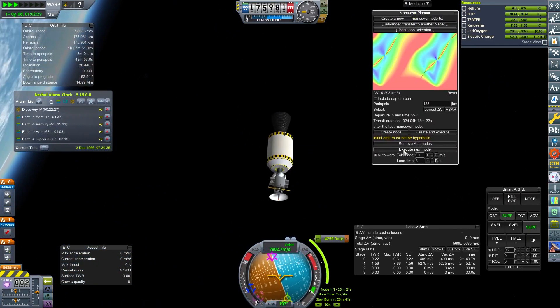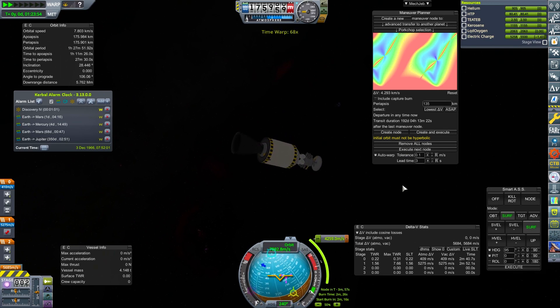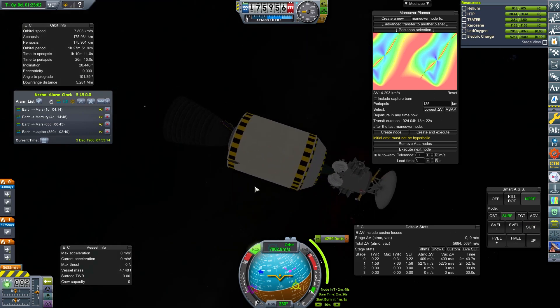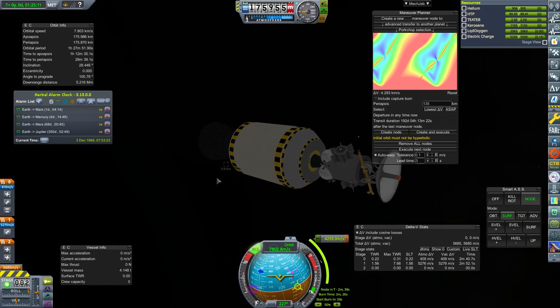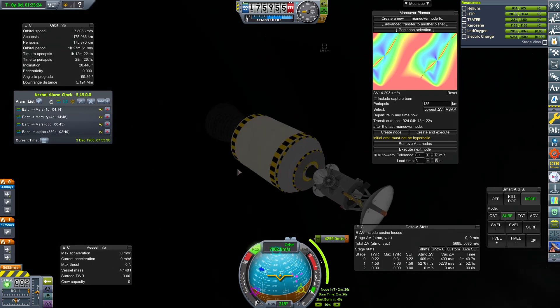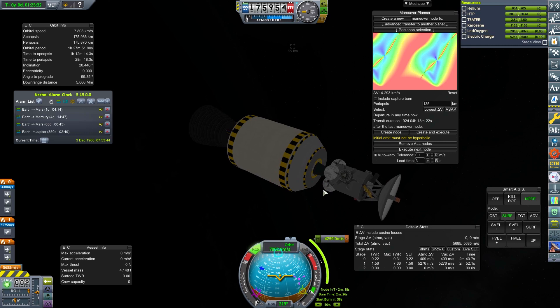I think we can get this to execute. We're going to get the maneuver planner to execute the burn for us so you can see just how accurate it can be. We've got a lot of electricity — we'll delete on close. Got about a minute until burn time. We're going to go for node and turn on our RCS. I do not believe I've activated it yet — there we go, now we have. The RCS should be pulling us around, but we've got about a minute to get into position, and that's going to be problematic.